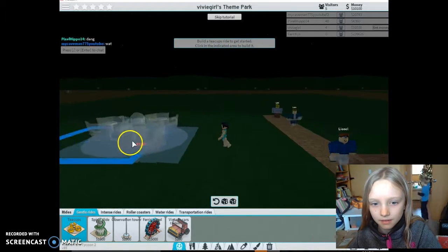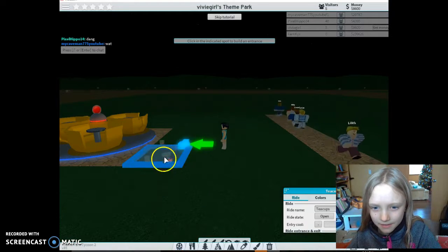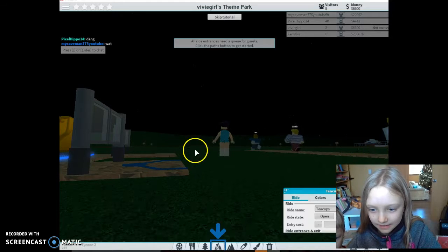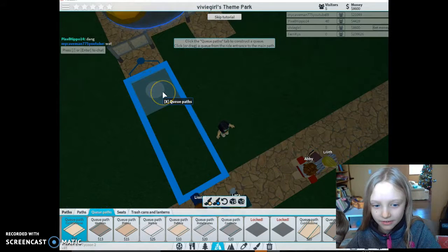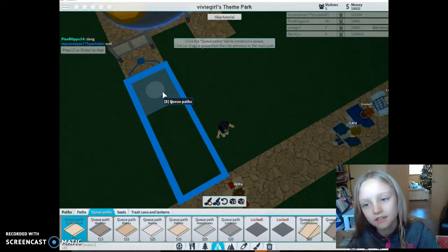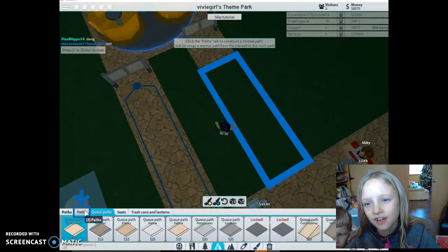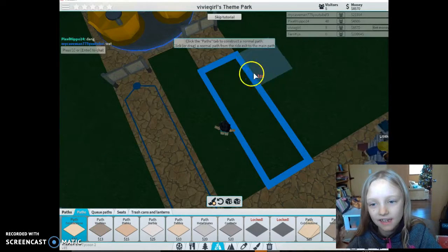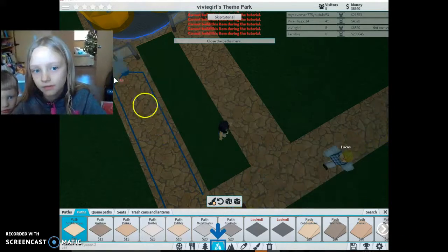Click in the indicated spot to build it. My mouse is good right now. Click the queue paths tab to construct a queue - click or drag a queue from the right entrance to the main path. Click the path step to construct a normal path, click or drag a normal path from the right exit to the main path. I'm gonna move you over here, there you go.